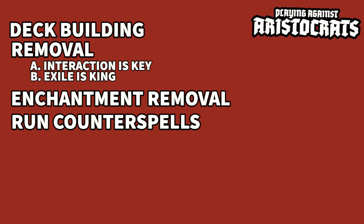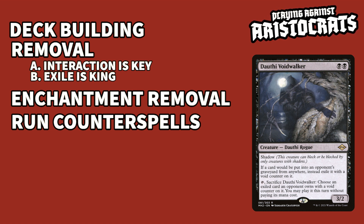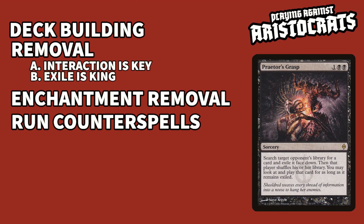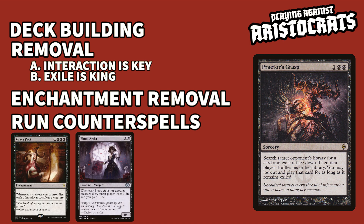I didn't know where to put these two cards, so I'll just put them here. Dauthi Voidwalker has my vote for the best card you can run versus aristocrats — it works against literally every strategy in the game while also putting a stop to the aristocrat's shenanigans. Praetor's Grasp is also a fantastic option: search for their Grave Pact and keep it in exile, or my personal favorite — search up that Blood Artist, play it, and equal out any early game draining they try to pull.